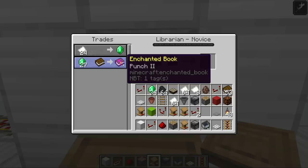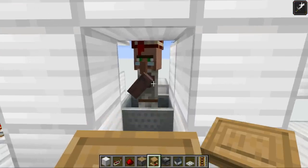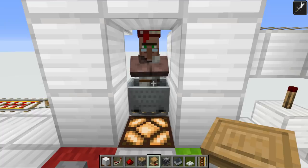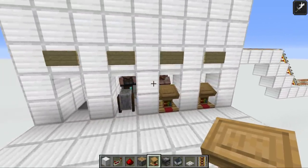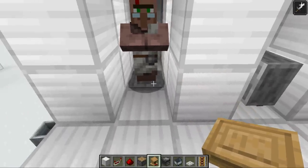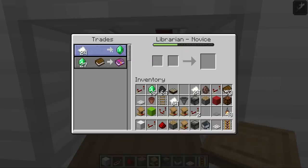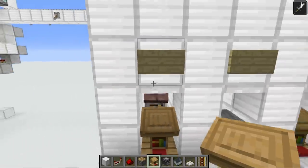We'll go with Punch II — it's a trolley thing to have. The important step is that you need to lock this villager as a librarian before you do anything else. Trade with them just one time — that's enough — and now they will not lose their profession despite it being work hours, because they have some experience. At this point press the green button to save them into the villager trading hall. Then come and put down a workstation corresponding to their profession — in this case a lectern — and this villager is all set, resetting two times per day.